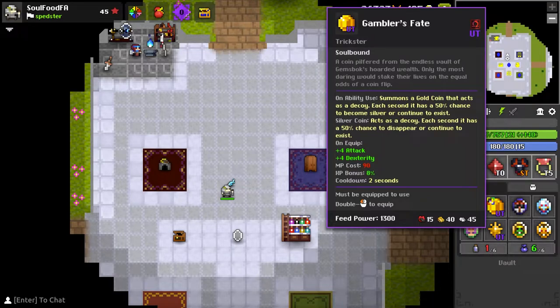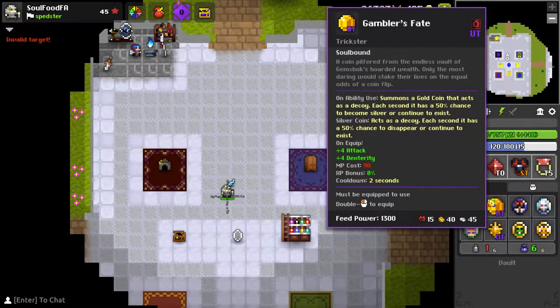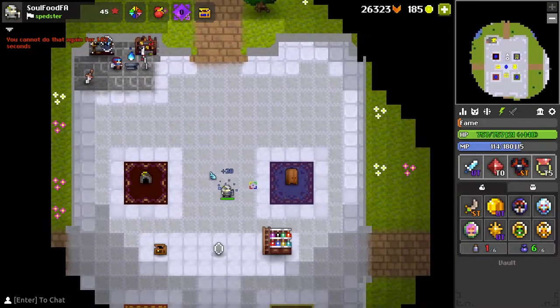This ability is called a Prism. If you were smooth like me you could get the gold coin, which does this — let me show you a little example. But that's not what we're talking about; we're here for the beginners.